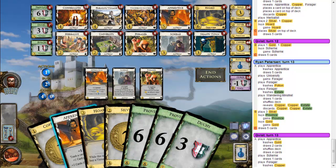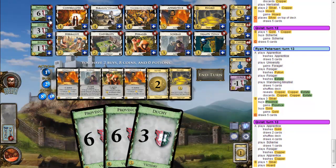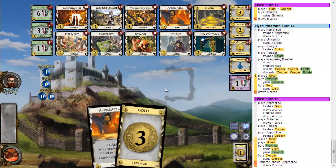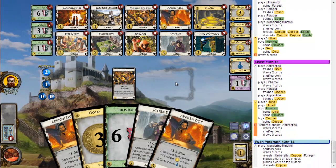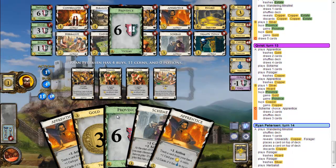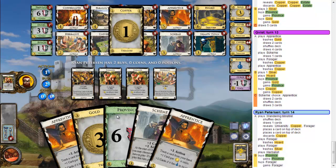But I really don't have time for that. I think I should trash that Copper anyway. Province. Or should I... I think I rebuy the Copper. That was pretty dumb, but I need to trash something for my Forager. Put that back. So I have three Provinces and a Duchy. And as long as Apprentice and Gold collide, that's great. And Horde is now in the trash — Forager is now worth five!